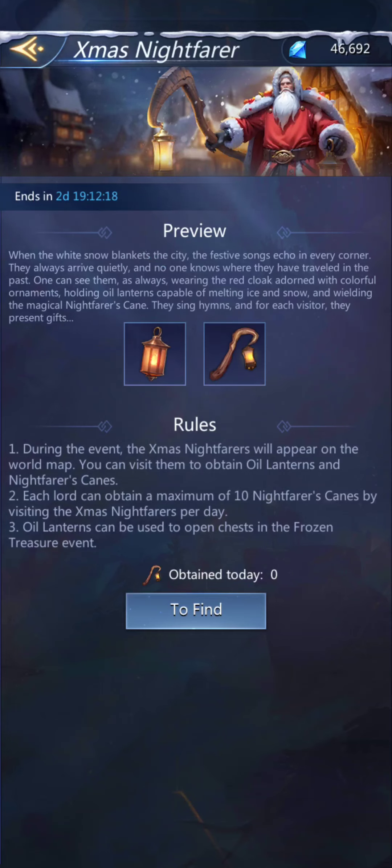During the event, the Christmas Nightfarers appear on the world map. You can find them to obtain oil lanterns and Nightfarer's canes, with a maximum of 10 canes per day. So once you get 10 canes, you might want to hold off on visiting any more until the next day. The oil lanterns can be used to open the chests in the Frozen Treasure event — that's why we're going to talk about them together.